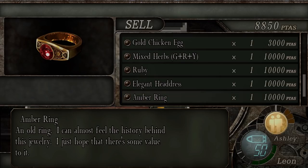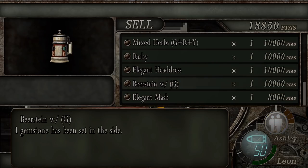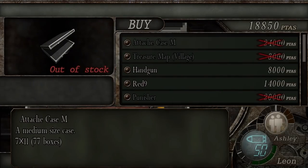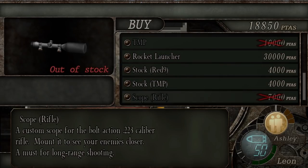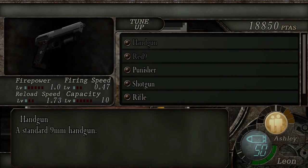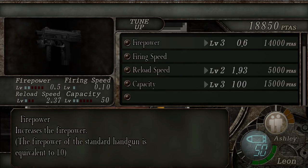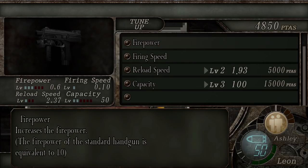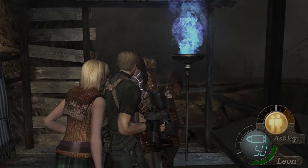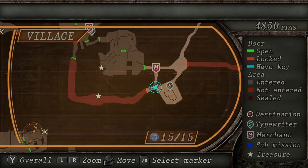Ruby — I might need that later on. Mask. Amber ring. Let's go sell that. Let's see what we can buy — the Red Nine. I don't know if I should buy the Red Nine or not, but I really want to buy that rocket launcher. It's going to take 30,000 pesetas. Firepower — what should I upgrade? Firepower for this. The reason I upgraded that firepower is because it's the weapon I have the most rounds for.